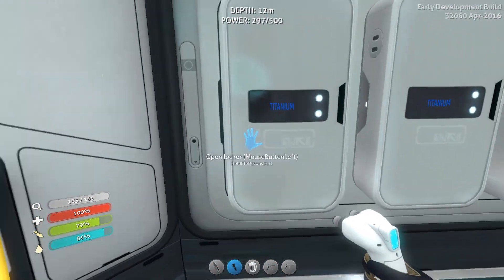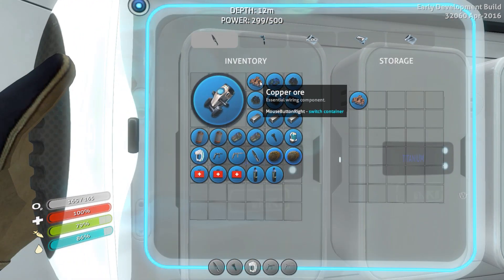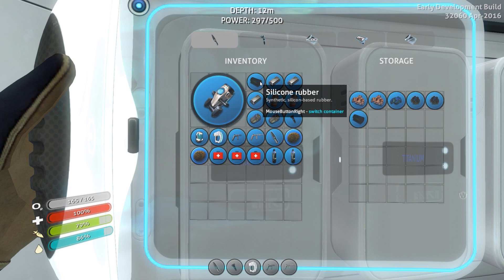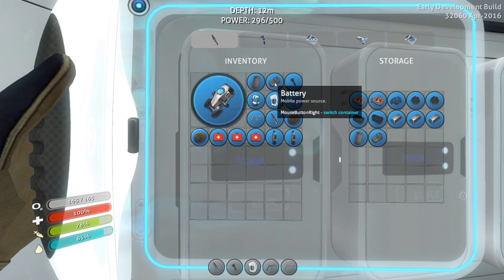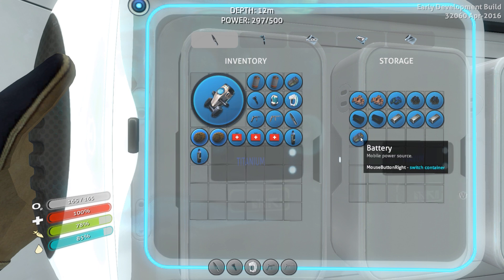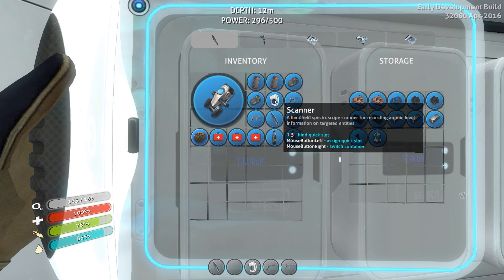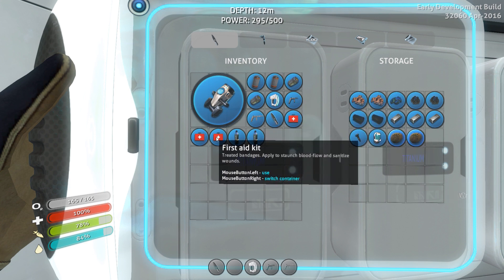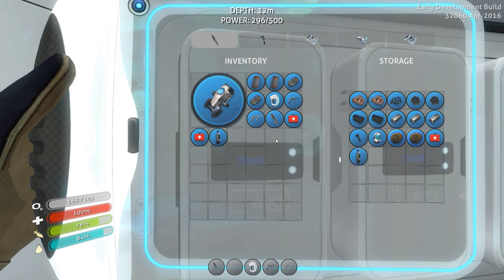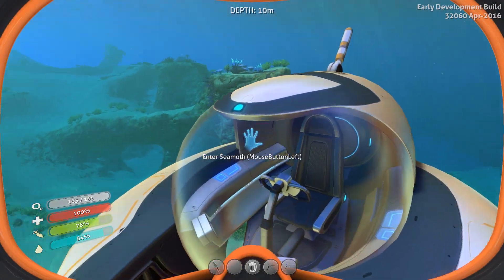Alright, let's go ahead and drop off the rest of our stuff. I'll drop everything in here and come back to organize it later. We don't need two power cells, probably don't need two batteries - but who cares, we can use extras. We don't need two bottles of water or that many health kits. The biggest thing we're looking for right now is lithium.